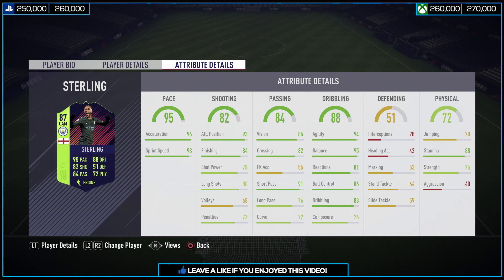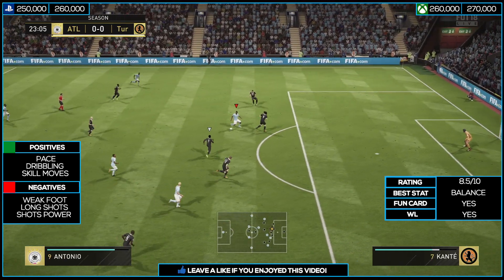Looking further into the card, it's quite an insane one. He has 96 acceleration with 93 sprint speed, 93 positioning, 84 finishing, 78 shot power, and 80 long shots — these shooting stats are not what I'm most excited about. Passing is pretty good with 91 short passing, 85 vision, and 82 crossing. His dribbling is absolutely insane: 94 agility, 95 balance, 86 ball control, and 88 dribbling. Composure is quite low at only 76, but stamina is a nice 88 and strength is a decent 75 for someone his size.